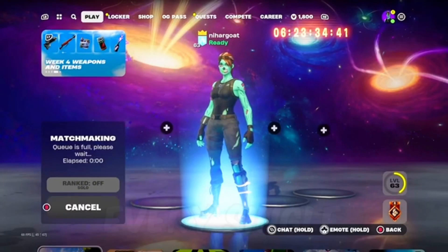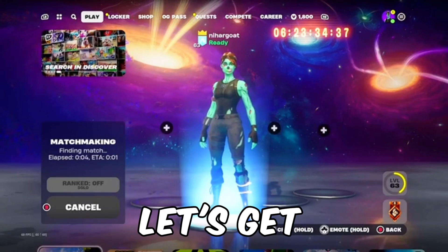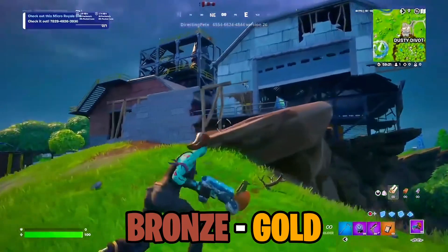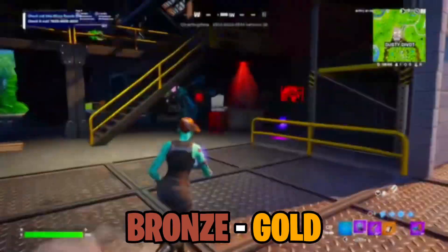These are the best landing spots for every single rank going up to Unreal in OG Fortnite. Let's get right to it. If you're in a rank between Bronze and Gold, you want to be landing at a big name location.